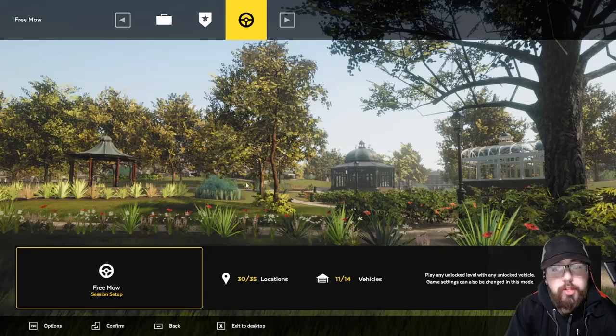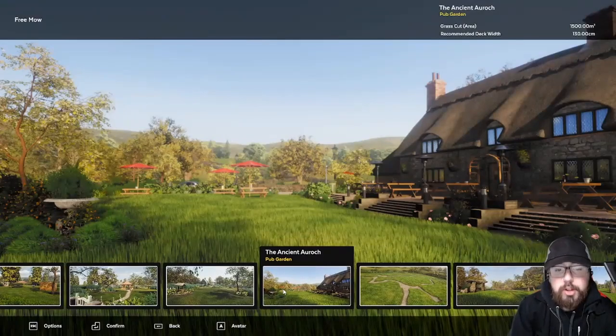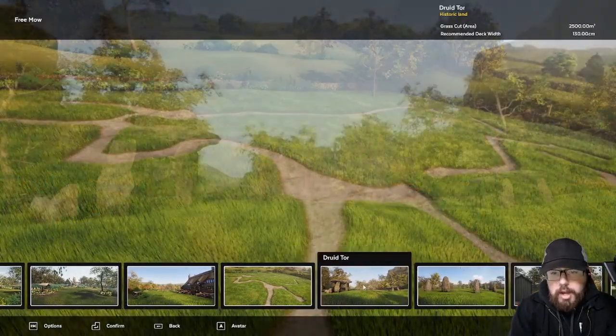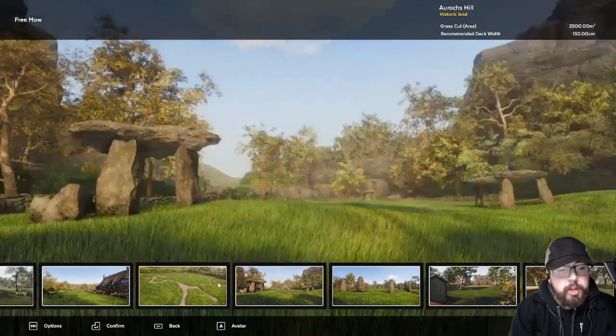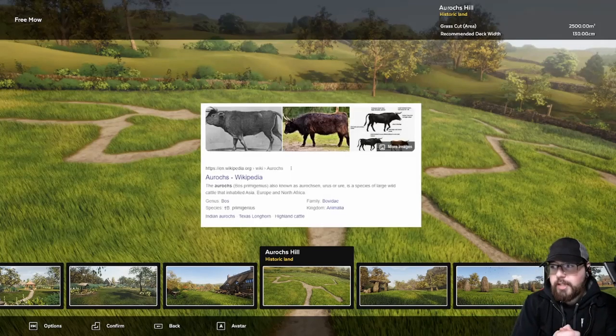Today we're going to be taking a look at the DLC content. If you saw my last video — I'll put it up in the corner — Lawnmowing Simulator got DLCs. In the last video we did the strimmers, so today we're just going to take a look at the map locations. So far we have the Ancient Auroch, Auroch Hills, Druid Tor, and the Royal Stones. Interesting — apparently an auroch is a cattle. I had no idea! If you didn't know either, drop a comment saying you were today years old when you found out.